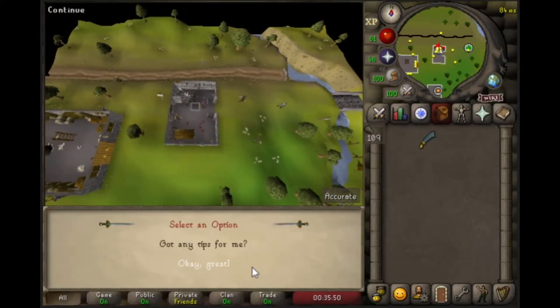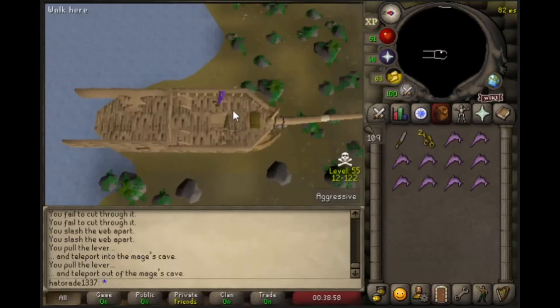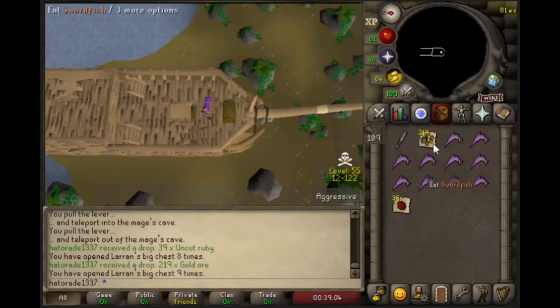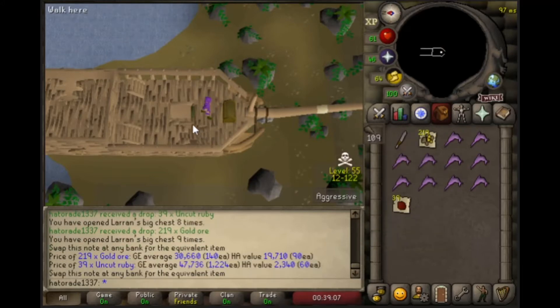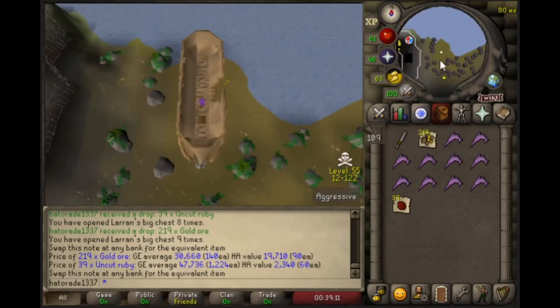Moss Giants — that's good. We're going to get some keys to kill Bryophyta with, hopefully. But before we do that, because mammoths are high levels, we got a couple of Laryn's Keys. First we got 39 Uncut Rubies, and then the second one, Gold Ore. Damn, these keys are bad, bro. 77k total. Jeez.